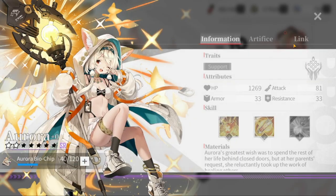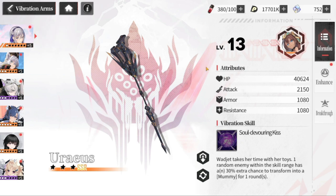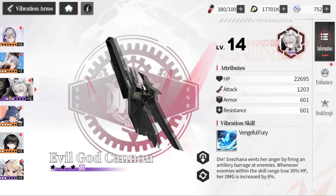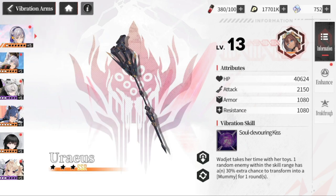For Yulia, this one belongs to Aurora, and for Kiki, this belongs to Wadjet. You can determine whether it's an exclusive SSR weapon by the icon or avatar shown — if the avatar matches, it's definitely the exclusive weapon for that specific case. Snezana is shown here while the rest are not, so you can tell which are exclusive.